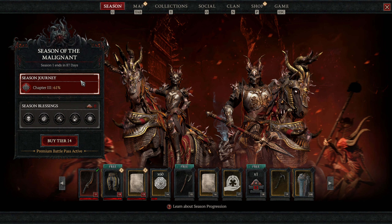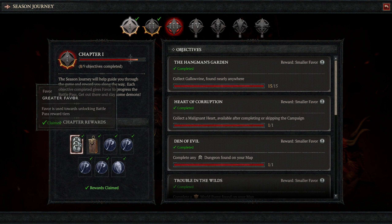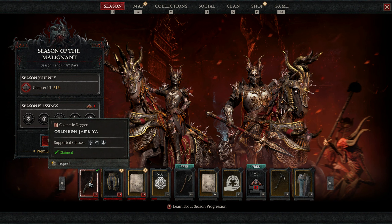Bring up the Season Journey page from your map or by pressing U. In the bottom left, we can see how many of these objectives need to be completed and what rewards are given when completing them. The first reward we get for completing objectives in chapters is Favor. Not to be confused with Grimm Favors — Blizzard just really likes reusing the same words for some reason.